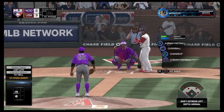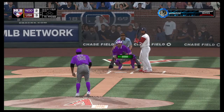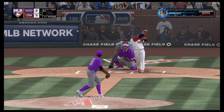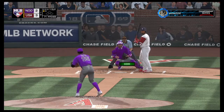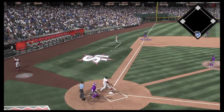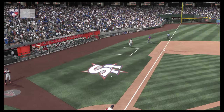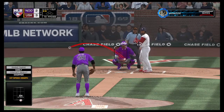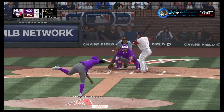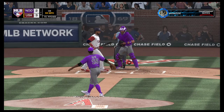Stepping into the box, Edwin Encarnacion — 0-for-2 here to start the afternoon. And a two-seam fastball there, but this is chopped foul at the plate for strike one. Very weakly on the ground, but it gets foul. Swing and a miss on the breaking pitch — two away.